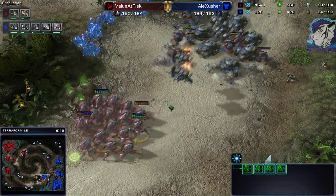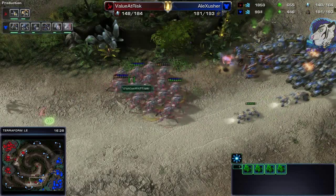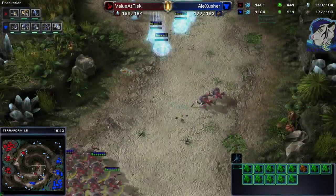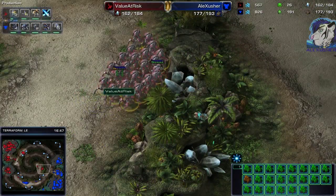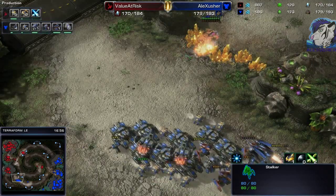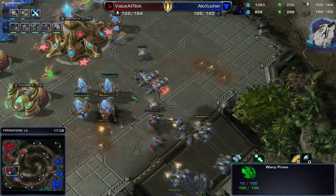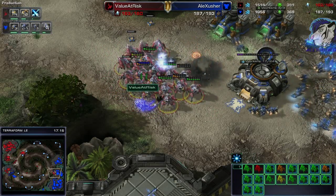Look at how annoying blink stalkers are — a hellbat or two gets sniped by the Viking, he loses some stalkers in the process, but look at how much damage he's dealing with really good kiting. In the end he has to pull back and we can see some base trade potential. Look at all those stalkers killing the rocks — he could blink across them. No cannons, no Mothership Core defense, and there we go!